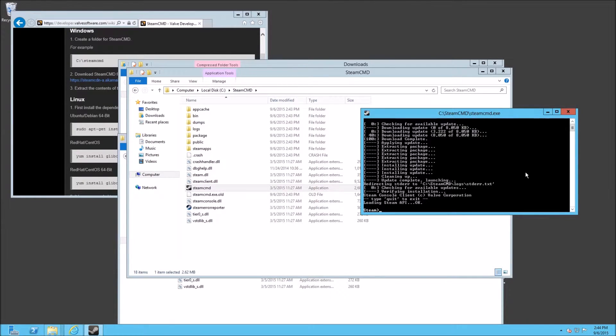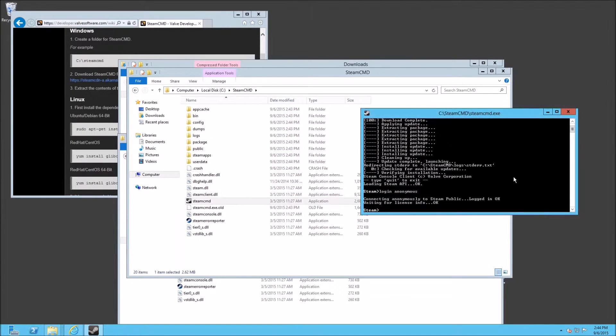Once we get all that done, go to the code. We're going to log in anonymous because you don't actually need to own CS:GO in order to start a server on it. It'll just be a default profile that Steam allows for certain games — some games require you to actually own the game in your account and it'll check that. I think all Valve games actually don't require you to own them to start a server. Then our next piece of code is force_install_directory, and this is that directory we set up — it's under C, then CSGO server. That's where we want all our server files downloaded to.